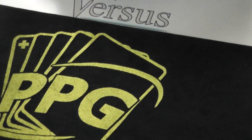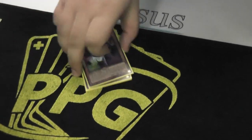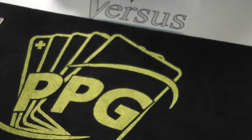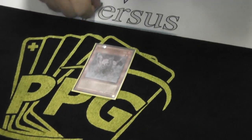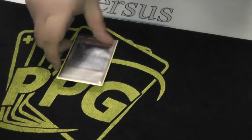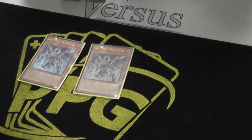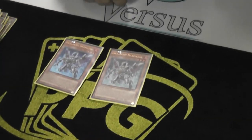For Infernoids, I play 3 Dekatrons — best one. It copies any of them basically, and it's a tuner, so D-Barrier. Mantra I play 1 because you can make it into a level 3, which goes into this play I'm talking about. I play 2 Armadek — I used to play 3 but I just play 2 now because of the tech choice I made today. You use this and Dekatron to make Dante — it's all Dante.